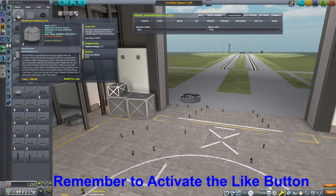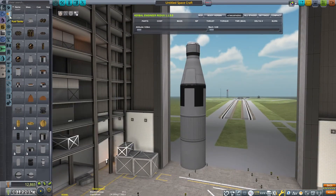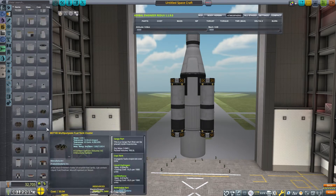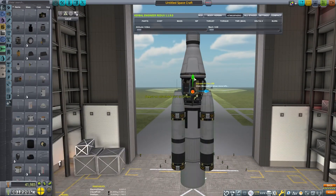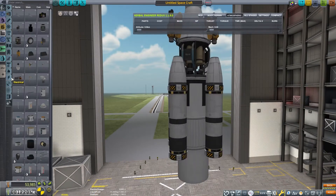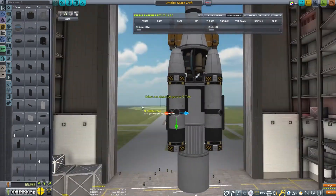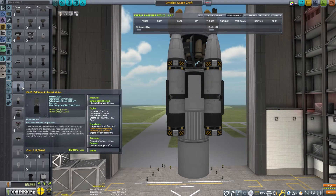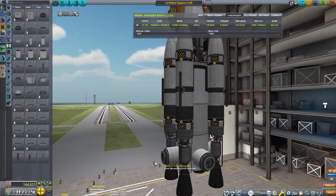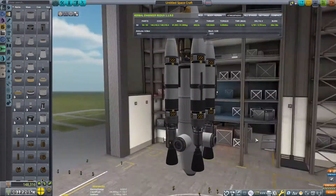That looks pretty good. Now we need to build a massive rocket to capture an asteroid, so I've got the advanced grabbing unit, a probe core, and then we're going to put on a lot of fuel. I have a fuel switcher mod here so I can put only liquid fuel in all of these tanks. We're also going to have to refine our own fuel from the asteroid, so I'm putting on units to do that - the drills and the convertitron. I'm going to use these nuclear-powered engines, the Neptune engines from the Near Future engine pack.